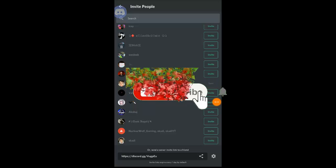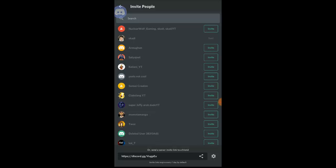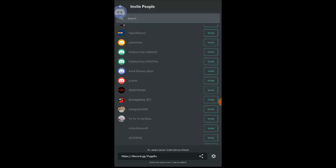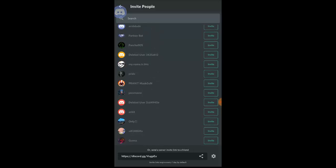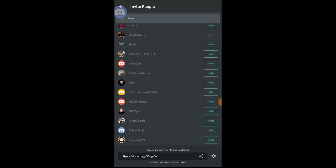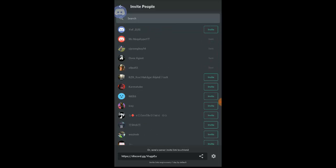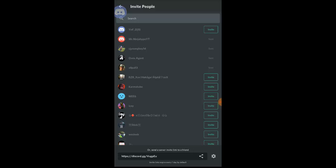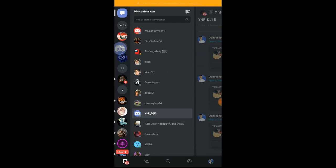Keep pressing the invite button so anyone who joins can easily go ahead and play Among Us with me. I don't have too many friends on Discord but I've got some awesome ones. Right now I'm looking for Salomon. I sent CJ and some other players an invite.